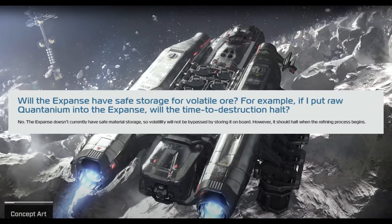Will the Expanse have storage for volatile ore? For example, if you put raw Quantanium into the Expanse, will the time to destruction halt? They say no — the Expanse currently doesn't have safe material storage, so volatility will not be bypassed by storing it on board. However, it should halt the process when refining begins. You're not going to be able to stick volatile material on there for storage — you'll have to start the refining process right away.